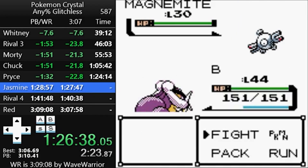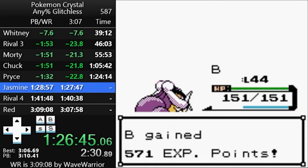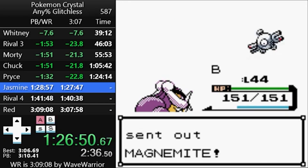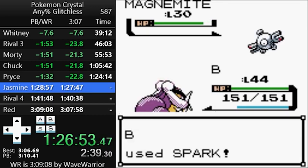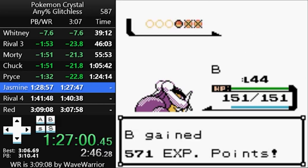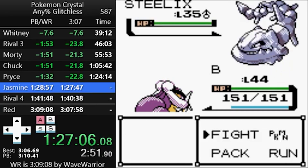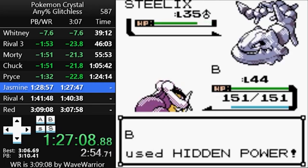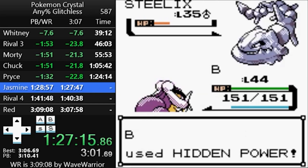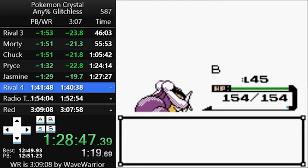Next up is Jasmine's Gym. In the off chance you were curious, the second best Hidden Power for this run would be Fire-type — it would allow you to hit Pryce's Piloswine as well as all of Jasmine's Steel-type Pokémon and your rival's Meganium for super effective damage. But you wouldn't have a good move for Lance's three Dragonite in the champion fight, so it's best to accept that her Magnemite will resist all your moves. Unfortunately, she's got some really problematic moves — namely Thunder Wave and Supersonic — and there's also about a 5% chance the Magnemite don't get one-shot.